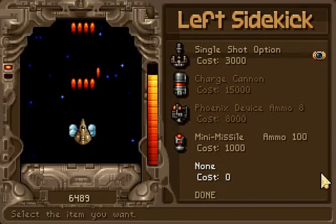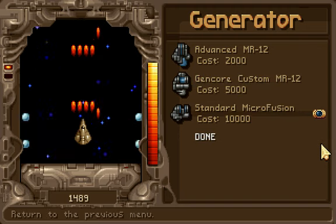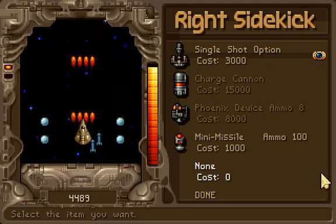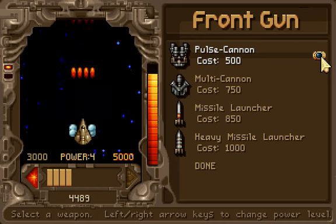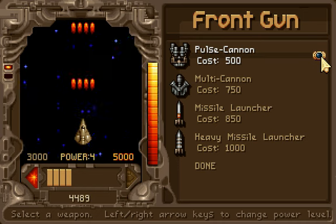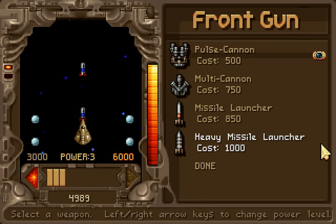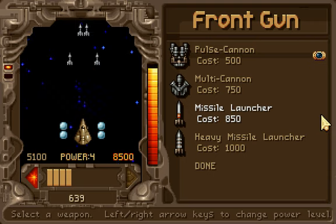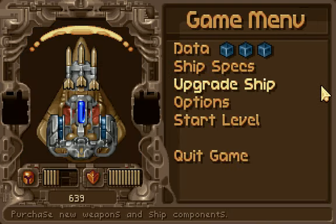I'll just sell that. Generation we need — I'll sell this just for the sake of consistency, make it nice and even. I like the pulse cannon — it's very direct. But I can't really afford it. That seems worthwhile. We'll try something new.